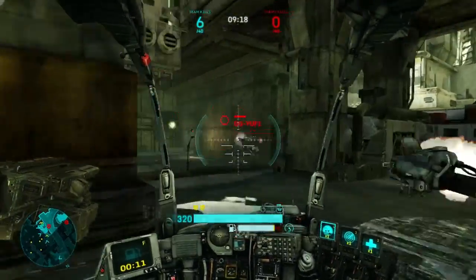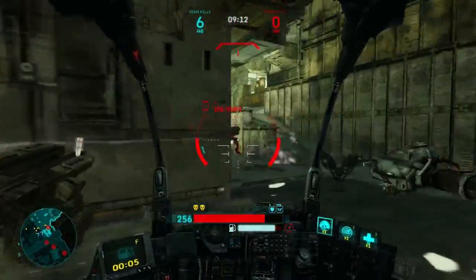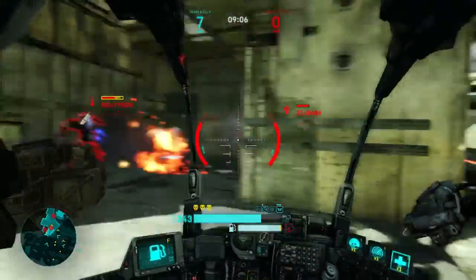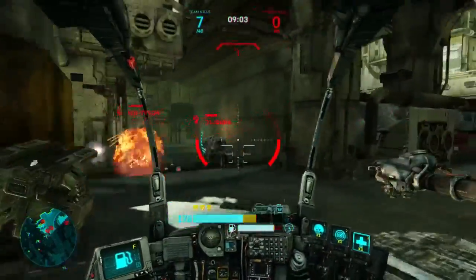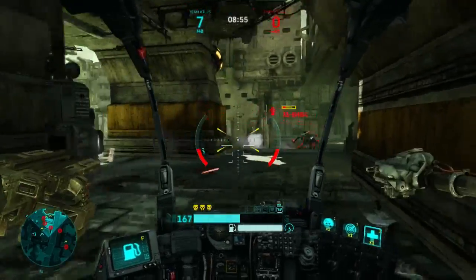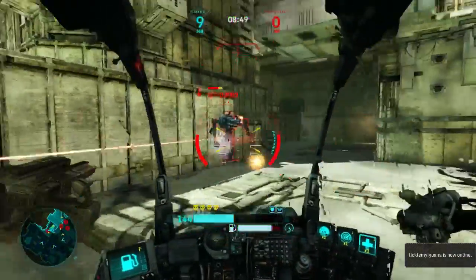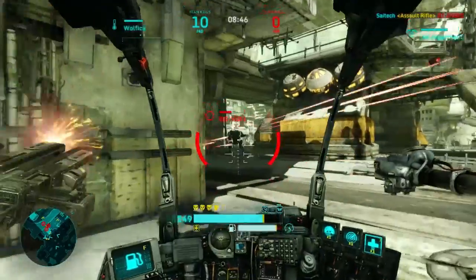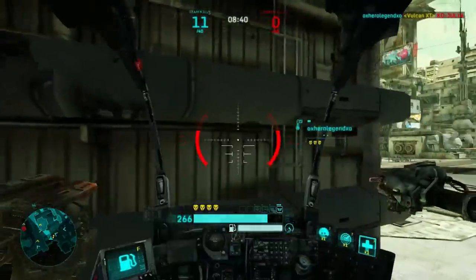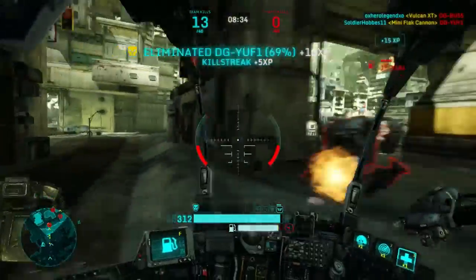As for the ability, it's called Fuel Reserves, and trust me, you're going to need it because the Scout has the smallest fuel tank in the game. Fuel Reserves refills your fuel tank — it almost fills the entire thing. If you've seen my Berserker video — and if you haven't, go check it out — the way the Scout plays compared to the Berserker is similar, although it has its differences. The Scout has a tiny fuel tank, especially compared to the Berserker, which has one of the bigger fuel tanks among Light mechs.